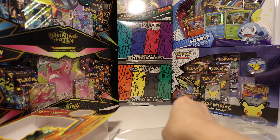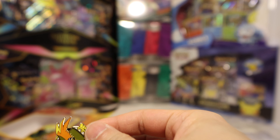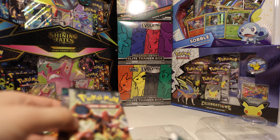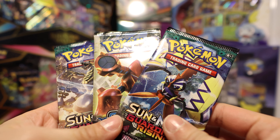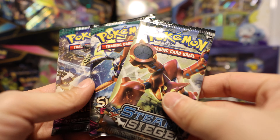And here's our pen — Tapu Koko, our little coconut Pokémon. It comes with these three packs. So if you're looking for some X and Y packs, this is a way to get it. It comes with two Guardians Rising and a Steam Siege.